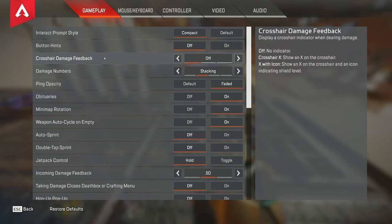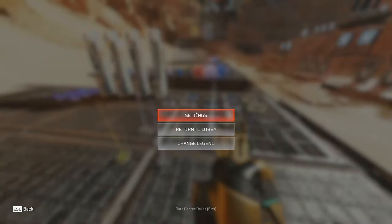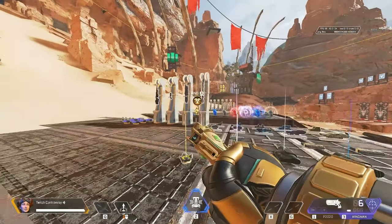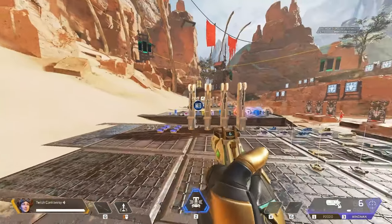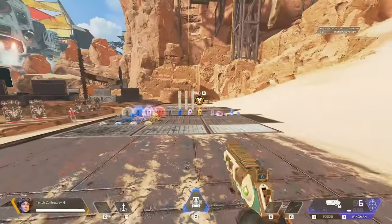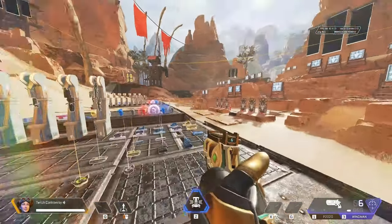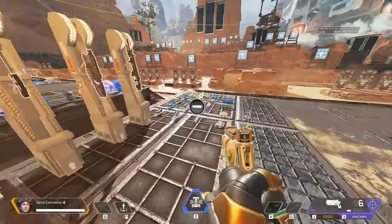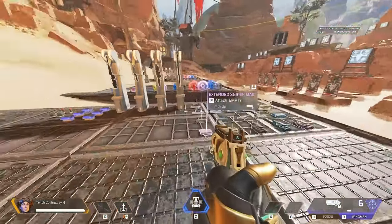For button hints I also have this off. You don't really need this. All it does is show where you have your key binds on screen — some content creators like to have it on because it's helpful for the viewer, like my heals are on Q and I have my tactical ability on my mouse. But you don't necessarily need it on.